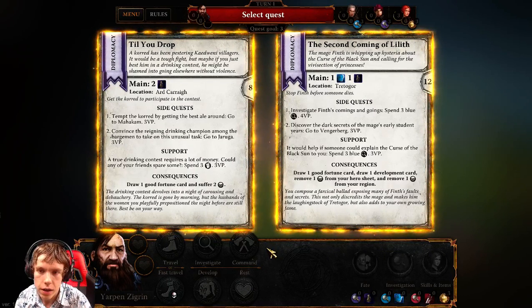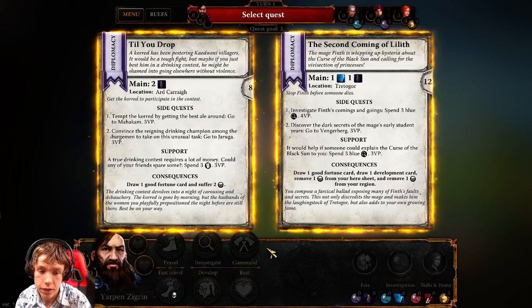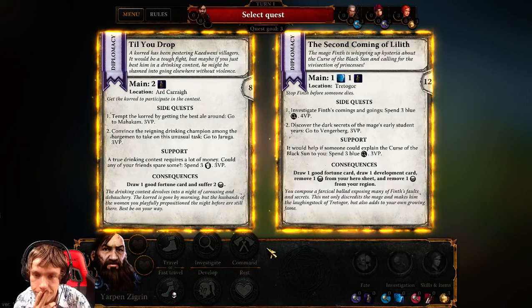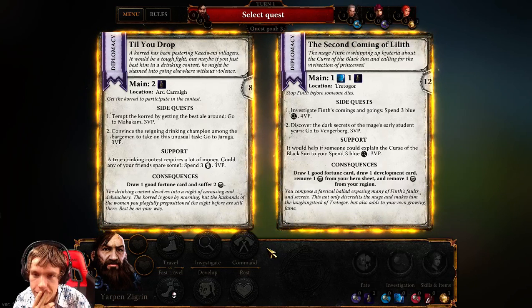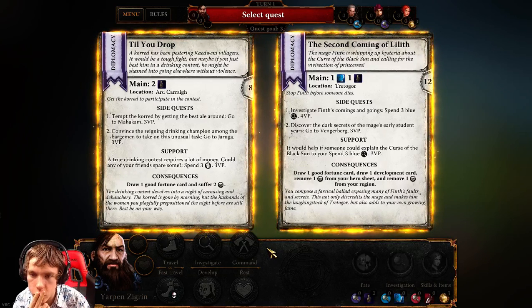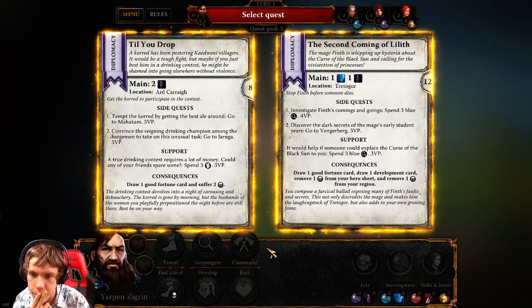You're playing two characters, Joy? I'm playing one character. Oh, okay. So who's playing Triss? Titan... Titan Tricor. He's just not on TeamSpeak with us. Okay, gotcha. And I think I'm gonna take the one who gives me 12 victory points.